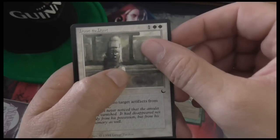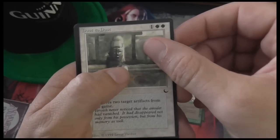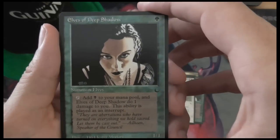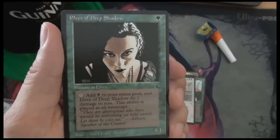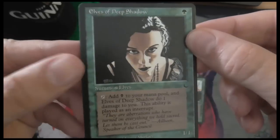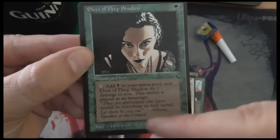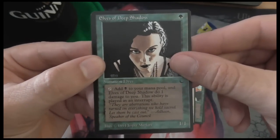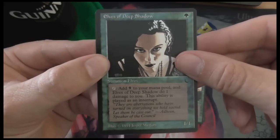So the last two cards — we don't have a Maze of Ith in here. Might we have a Blood Moon? Nope. Elves of Deep Shadow — that is actually the top uncommon from this set. You can see it's a green card that produces black mana and deals one damage to you, so it's a mana-fixing card.